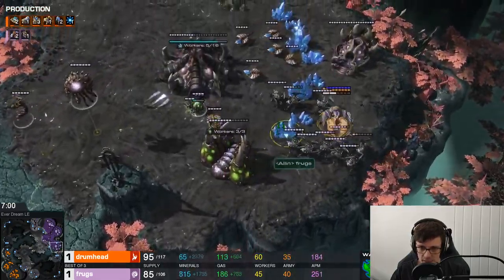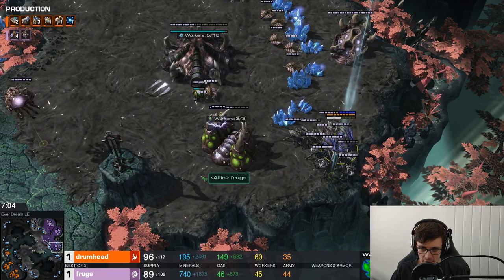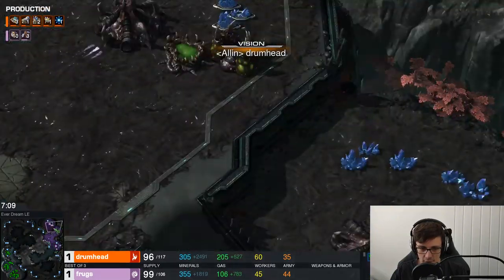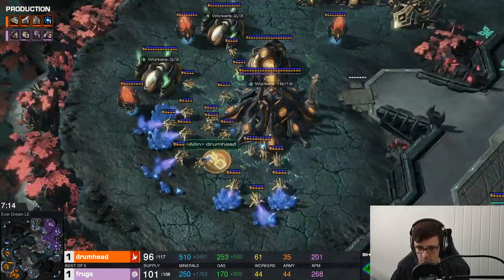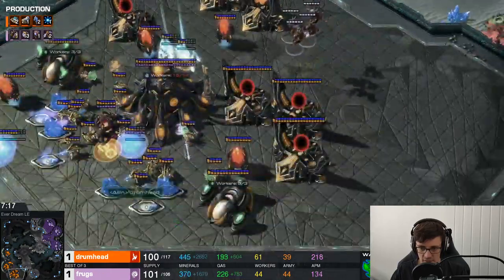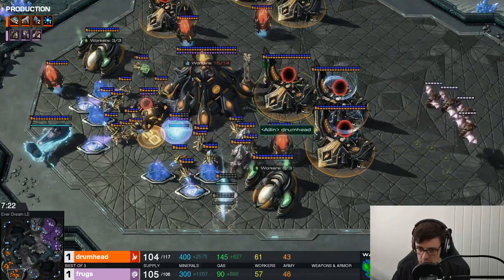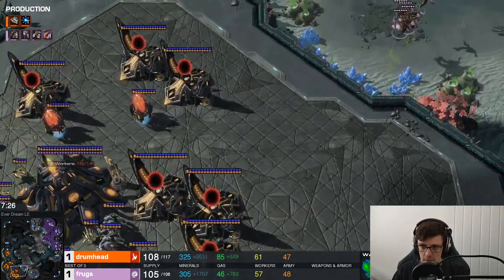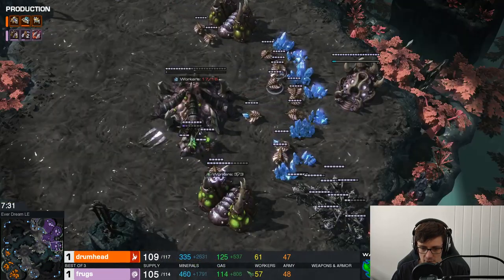Drumhead has kept his Warp Prism alive, floating around Frogs' third base trying to do damage, but some nice interception from the Roaches stops it and he recalls it. He must have spotted the Mutalisks because he's making shield batteries in his main base, realizing he needs to defend. He's warping in Stalkers in the main base as well, and a few probes go down for Drumhead, but with the Stalkers and shield batteries, he should be in a decent position.